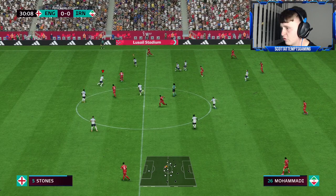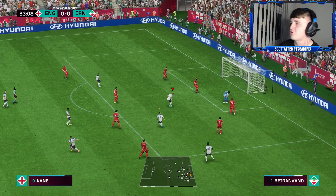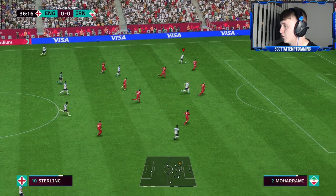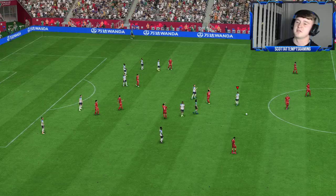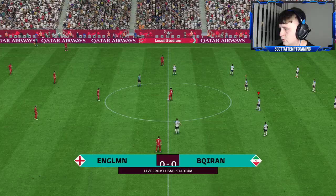England are passing it around — Rice to Bellingham, Foden, Sterling — but it's unlucky as the ball comes back in. One good thing about the England squad is I've got Sancho, Grealish, and Abraham to bring on. England are pressing but Foden's effort goes straight at the keeper. I can see this happening in real life — England just never beat the teams they should. Sterling cuts inside for a shot, the keeper saves well. It's 0-0 at half-time.